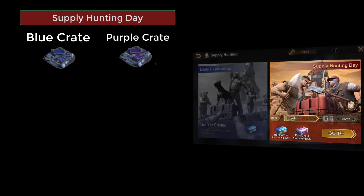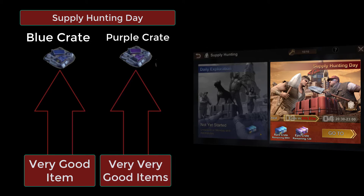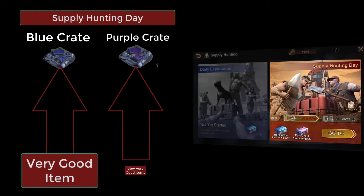During supply hunting day, you will find only blue and purple crates — it is on Sunday that you can collect the most items. The purple crates are less rare than the blue crates that appear on other days. The blue crates become as abundant as the green crates on Monday and Wednesday.